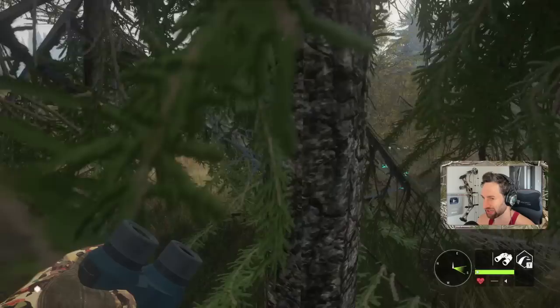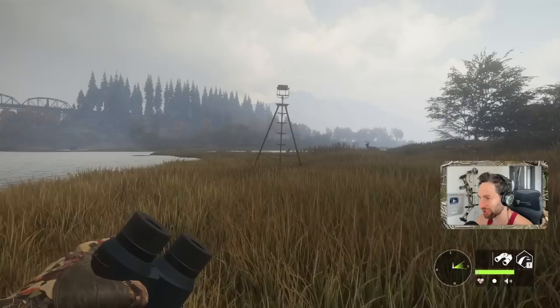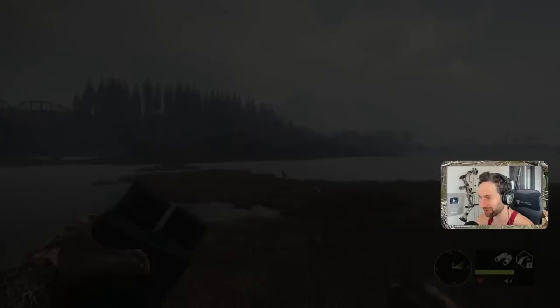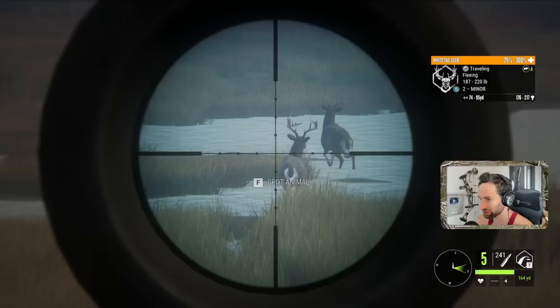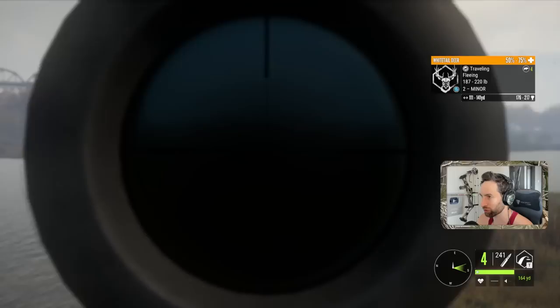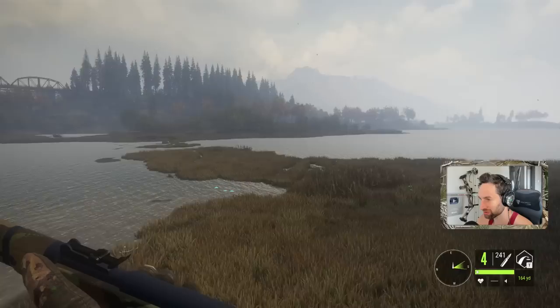According to this, it looks like our buck is headed right over to this tent here. If we can get there to get into our tripod, we should be setting pretty good. I hear him. There he goes — no freaking way, what a perfect setup. He's crossing right in front of us. He's a big buck — let's stop talking and get on him so we can take a nice shot. We got to have a better angle than that. That'll work. Smoked him and he's down.